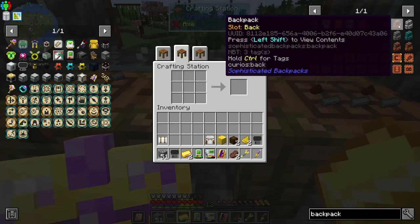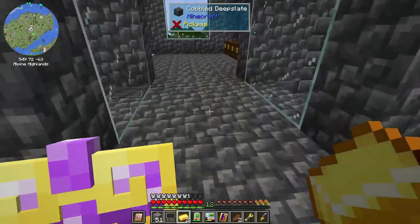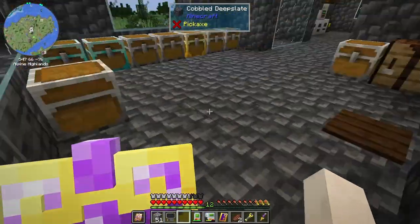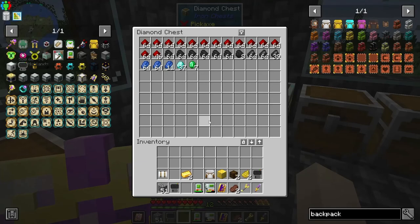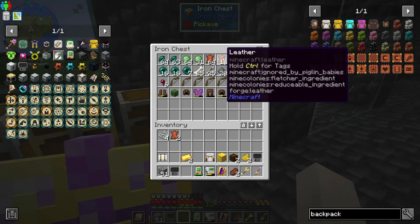I believe this is a bigger backpack, and that's what I'm going for. It's not that expensive — just four string, a chest, and some leather. I did move a whole bunch of stuff over here in between episodes and straightened out how I want things to go. We've got some drops — one, two, three, four — let's see what this is for.